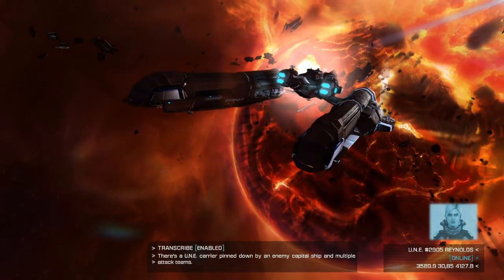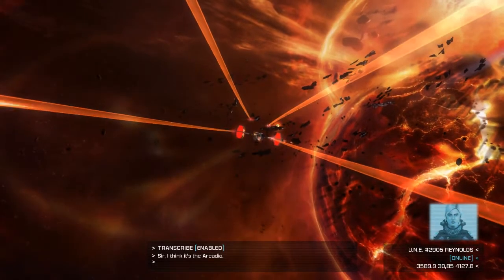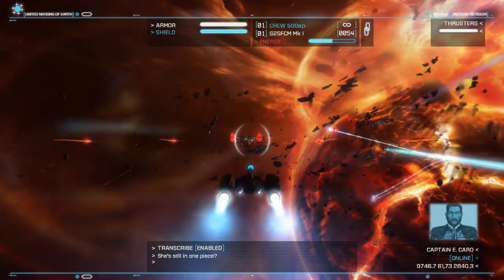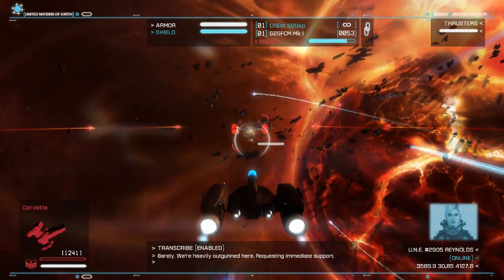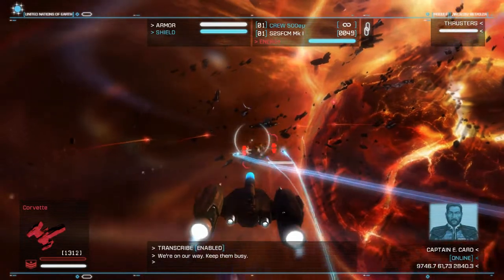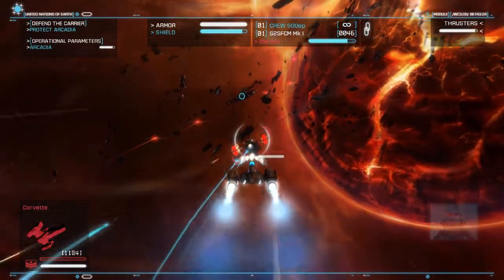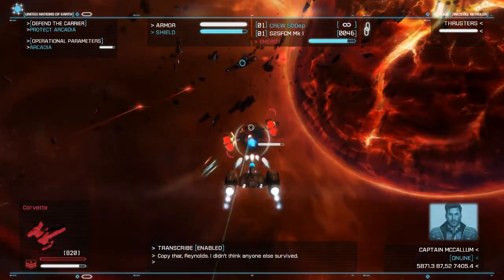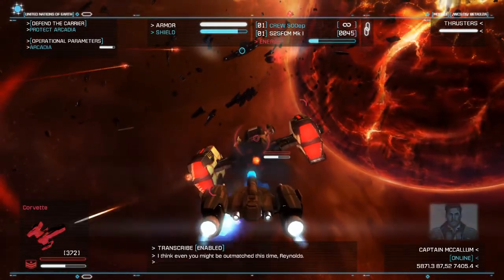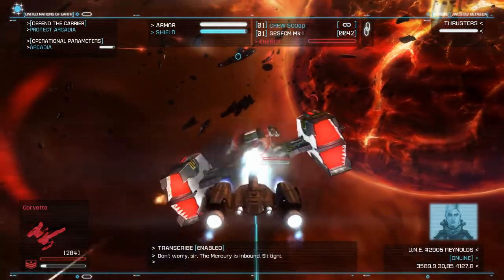We found what the Colonials were after. There's a UNE carrier pinned down by an enemy capital ship and multiple attack teams. I think it's the Arcadia. He's still in one piece? We're heavily outgunned here — requesting immediate support. Let's try taking that thing out. Arcadia, I don't think anyone else arrived. There's a few of us, sir — need any help? I think even you might be outmatched this time, Reynolds. Don't worry, sir — the Mercury is inbound. Sit tight.